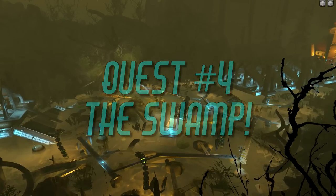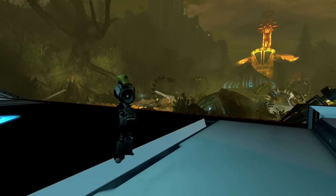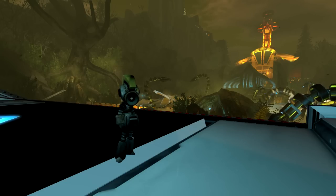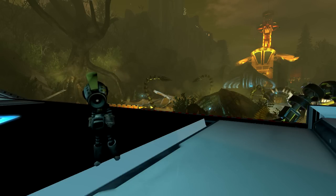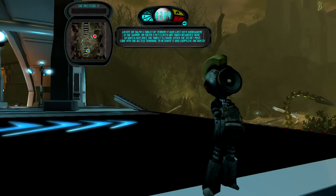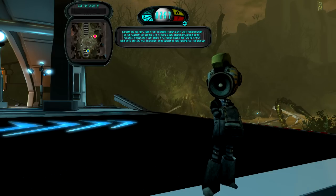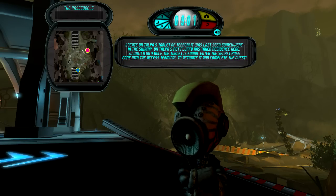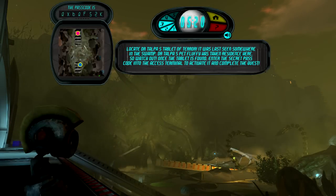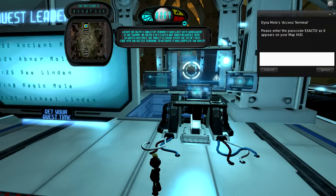Quest number four: the Swamp. Once you get through the forest, you'll find yourself on a bridge over the toxic swamp — except Dr. Talpa has his sea monster robot pet, Fluffy, destroy the bridge and guard the way. In this quest you get a mini HUD that is a map showing where you are and where Dr. Talpa's Tablet of Terror is located. Get within a few meters and the tablet will appear. Touch it and it gives you your personal access code, and the mini HUD then shows you where the access terminal is. Enter that code at the access terminal correctly and you've completed the quest — but only if you avoid falling into the water and not getting zapped by Fluffy.